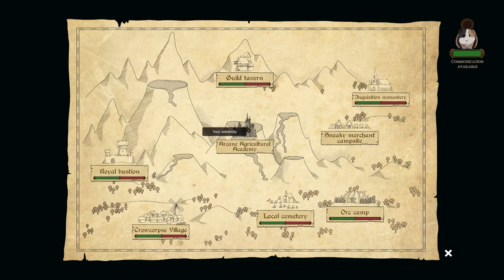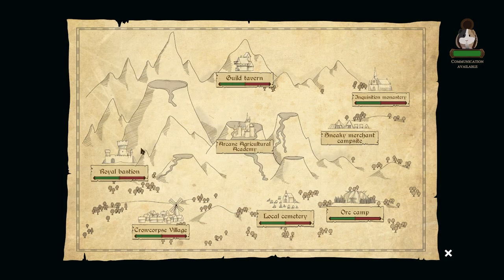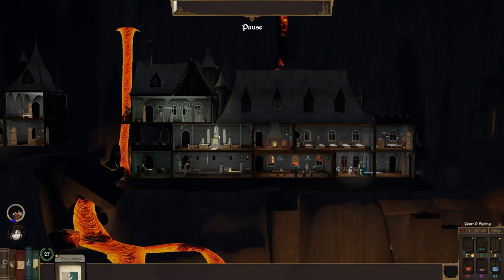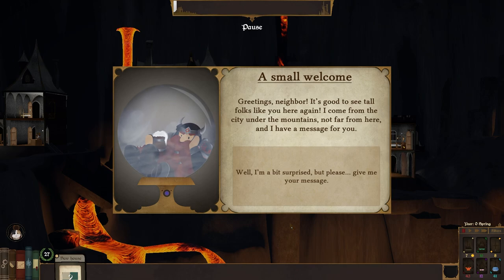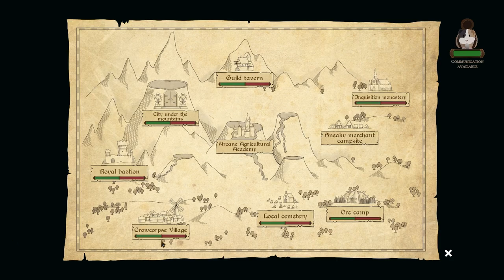Now as for you — the Sneaky Emergent Campsite, Inquisition, Local Cemetery, Orc Camp, Cro-Cops Village, Royal Bastion. We've got a small welcome. Greetings, neighbour — it's good to see tall folks like you here again. I come from the city under the mountains, not far from you. Rebuild the old alliance — there was a time when humans and dwarves were allies, but you abandoned us at the worst of times in a bloody battle against the orcs. Today we could rebuild an alliance against the forces of evil, provided both sides put in the necessary effort. Use the local map to communicate with the dwarves and help them so that they become your allies.